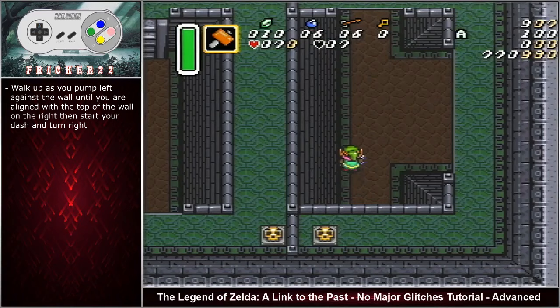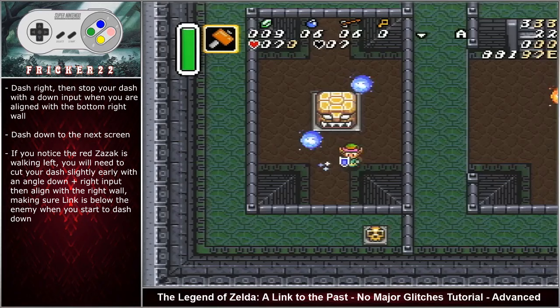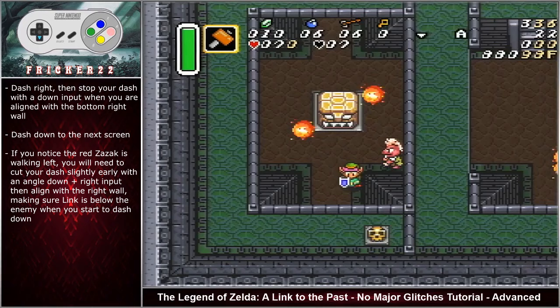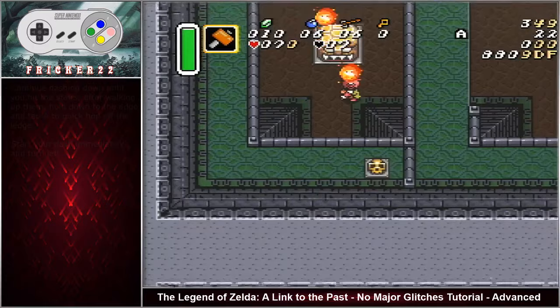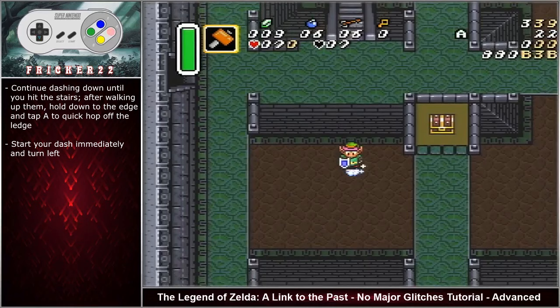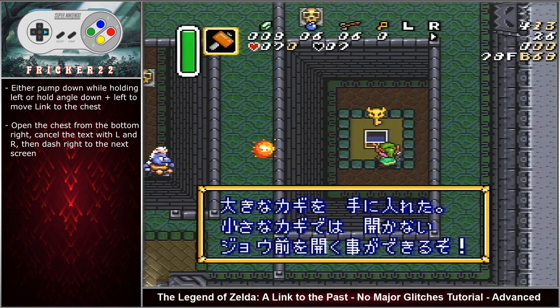Walk up as you pump left against the wall until you are aligned with the top of the wall on the right side. Start your dash and then turn right. Dash right then stop your dash with a down input when you are aligned with the bottom right wall. Dash down to the next screen. If you notice the red zazak is walking left, you will need to cut your dash slightly early with an angled down right input, then align with the right wall making sure that Link is below the enemy, then start your dash downward. Continue dashing down until you hit the stairs. After walking up, hold down to the edge and tap A to quick hop off. Start your dash immediately and then turn left. Either pump down while holding left or hold angle down left to place Link at the chest. Open the chest from the bottom right. Cancel the text with L and R and then dash right to the next screen.